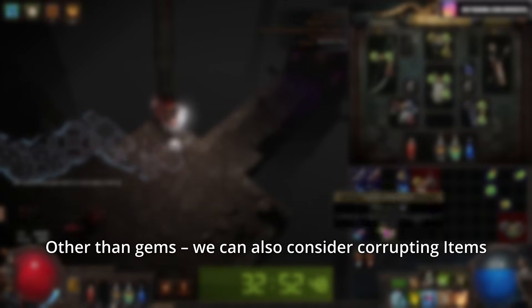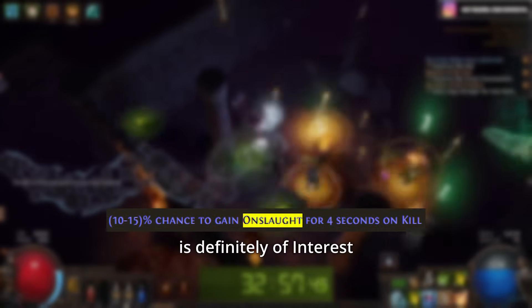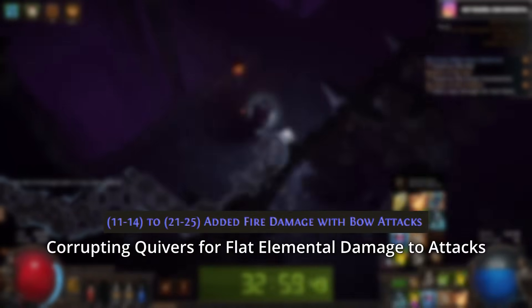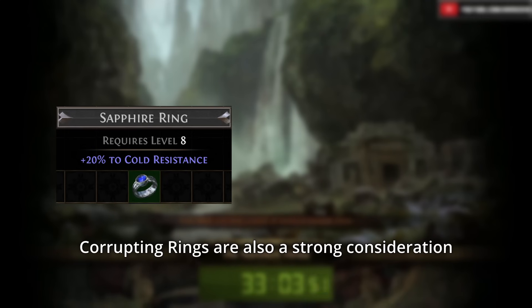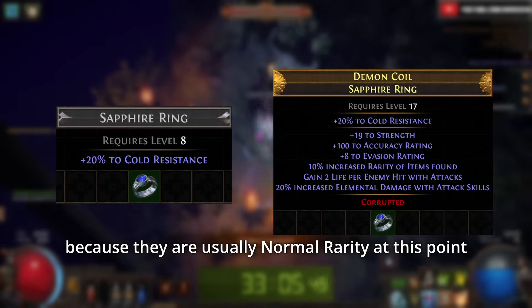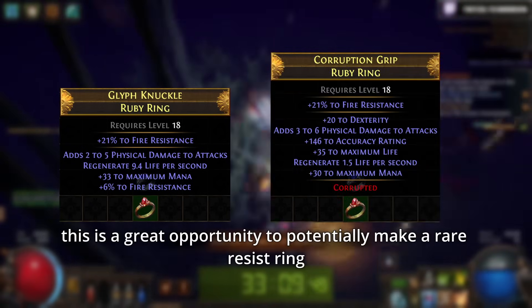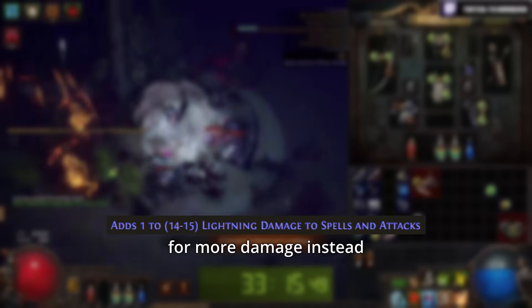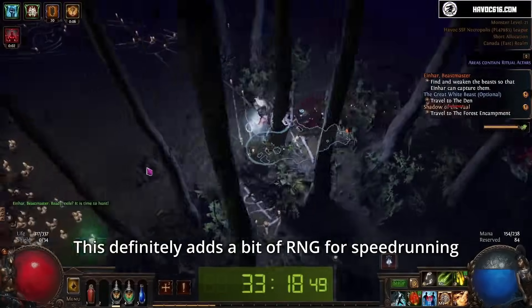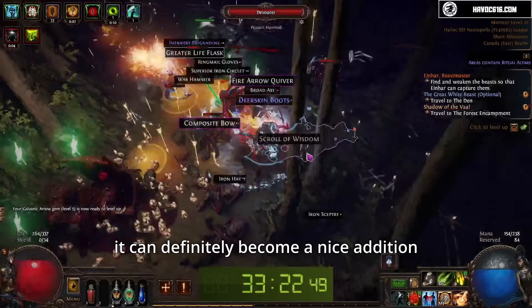Other than gems, we can also consider corrupting items. In the current fire caster leveling meta, corrupting a sword, sceptre, or axe for Onslaught on Kill is definitely of interest, and for bow builds, corrupting quivers for flat elemental damage to attacks would be a welcome upgrade. Corrupting rings are also a strong consideration, because they are usually normal rarity at this point, and with large amounts of elemental damage in Act 3 approaching, this is a great opportunity to potentially make a rare resist ring. Additionally, you can potentially hit flat elemental damage to both spells and attacks for more damage instead. This adds a bit of variance for speedrunning, but for any casual or chill league start leveling, depending on the gem you need, it can definitely be a nice addition.